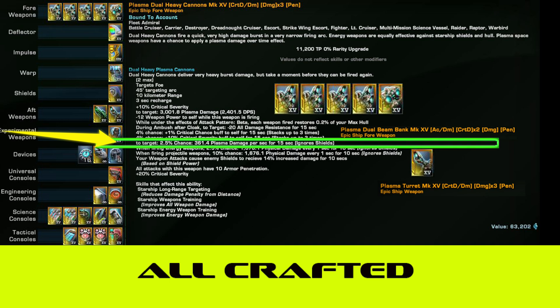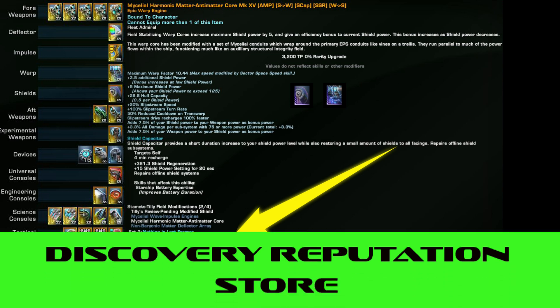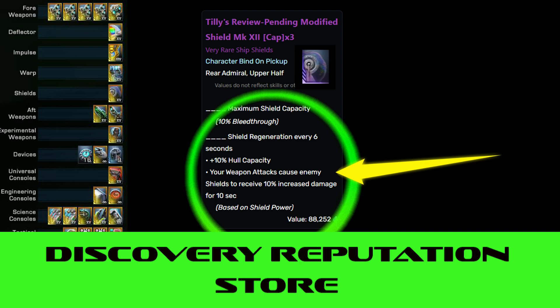These are all crafted plasma weapons with the pen proc, and as you can see they have a damage over time effect. I chose plasma — there are other weapons that do it. I'm also using the two-piece Tilly set for hull restoration, which comes from Discovery Rep. The shield that comes with Tilly also does additional shield damage, which just helps with shield pen.